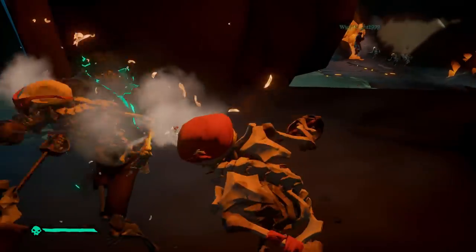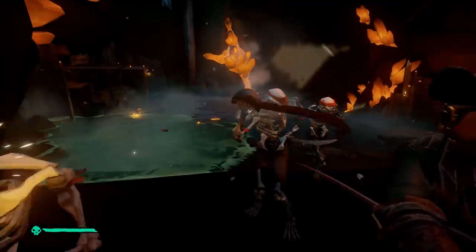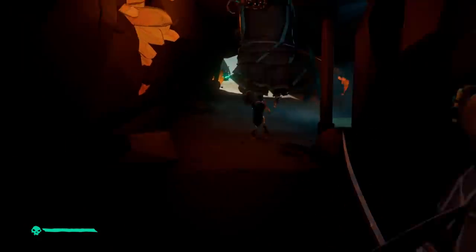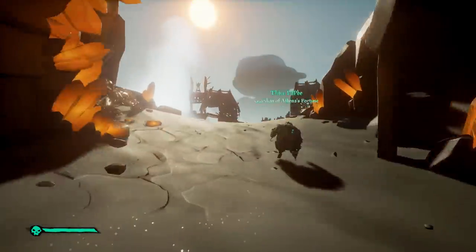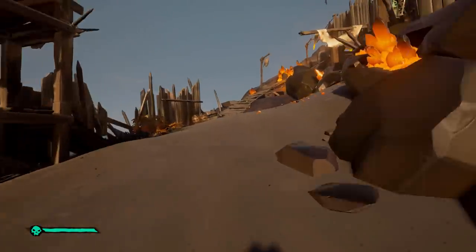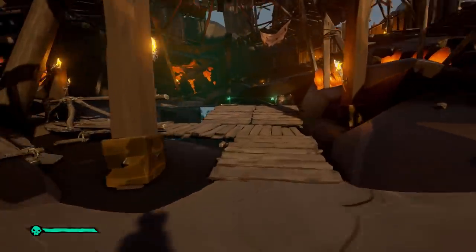Now addressing how to handle the island if it erupts, starting with solo. If you are solo it is essential to bring a rowboat. Row the rowboat into the fort, then leave your ship behind the nearby rocks. That way if you die you can shoot yourself back with a cannon and retrieve all the loot on the rowboat.